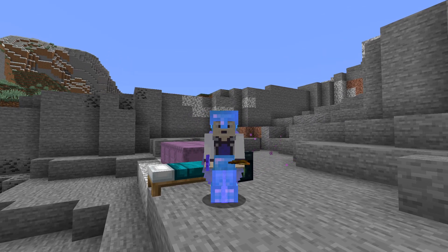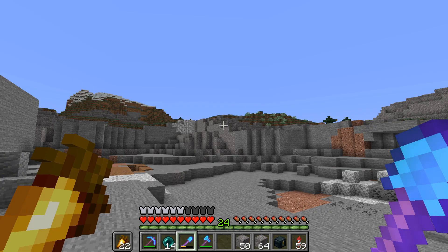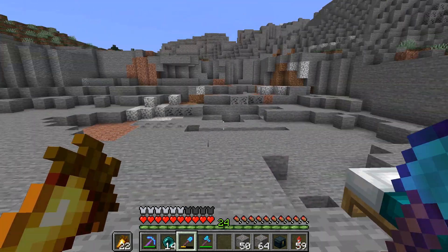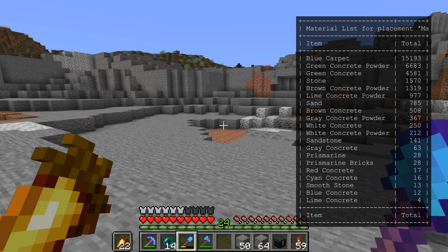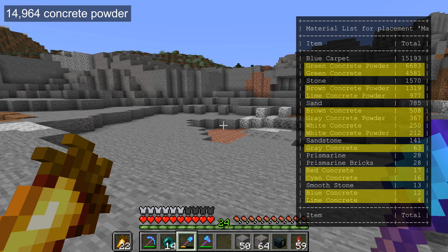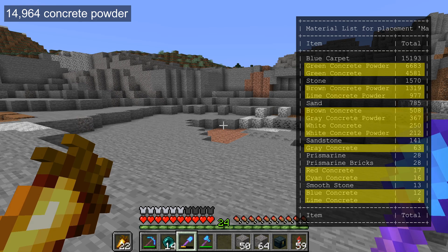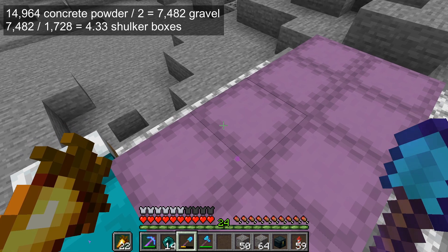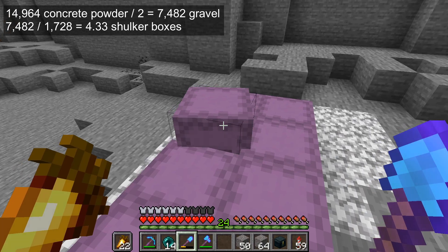Well, hello there and welcome. This is episode 23 of my Minecraft 1.15 Let's Play. I'm here in a gravelly mountains biome that I have stripped pretty bare of gravel. I took my material list from my nether hub and did some calculations. I need 14,964 pieces of concrete and concrete powder, so about 15,000. But I only need one gravel for every two concrete powder, so that means I need 7,482 gravel — about 4.3 shulker boxes. I ended up grabbing eight because the stuff's useful.